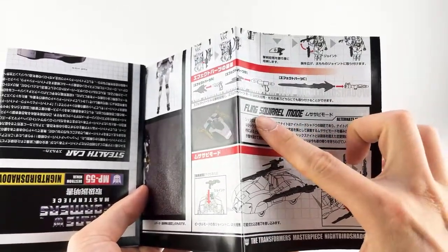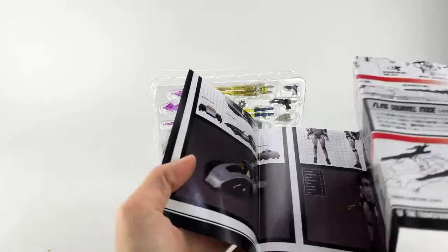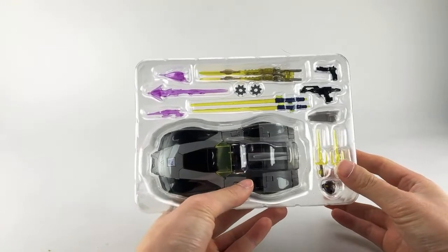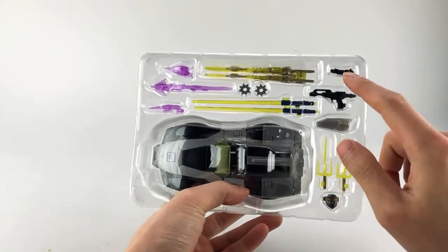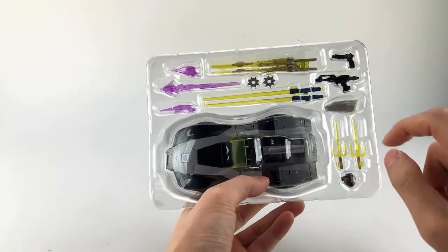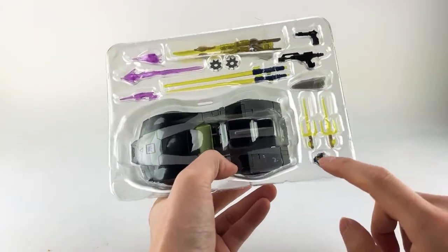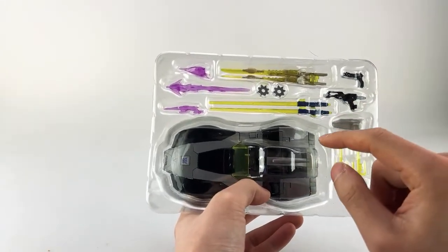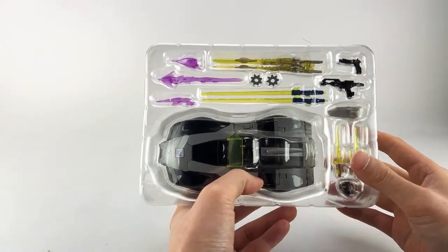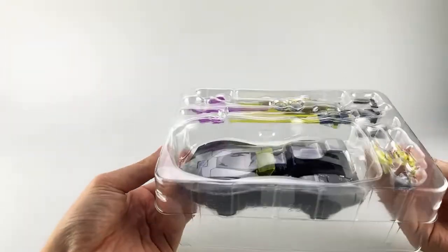There are a bunch of weapons with different storage options. One thing I noticed in the instructions — they call it a 'fling squirrel mode,' which I think is supposed to be 'flying squirrel,' but I had to do a double take. In the packaging she gets a lot of the same weaponry as before: two guns, three blast effects, a holster, plus new stuff — an alternate face, two beam swords, shuriken, and two other swords from the Legends line.